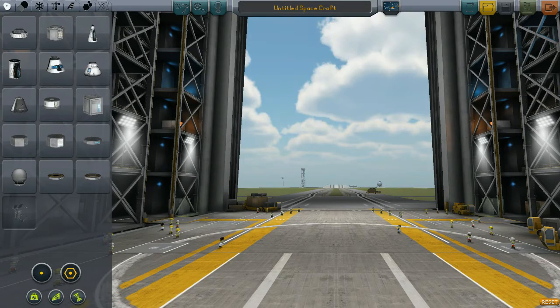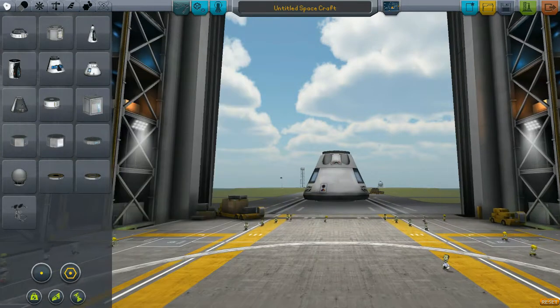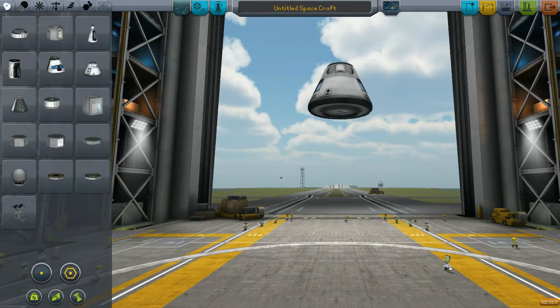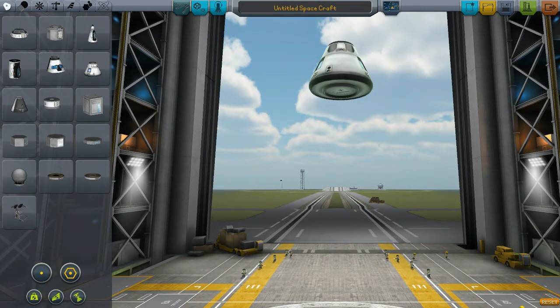I'm going to go straight into actually having a go. What we're going to do is we're not going to do anything too complicated straight off. I'm going to build a little craft that will go up through the atmosphere into space, and then come back down again. The scroll wheel moves you up and down the craft, and shift scroll does an in-and-out zoom sort of thing.